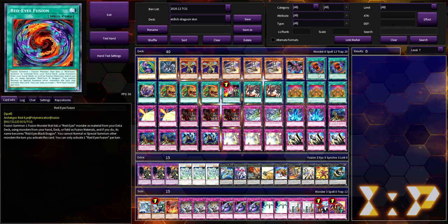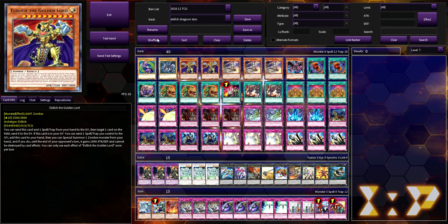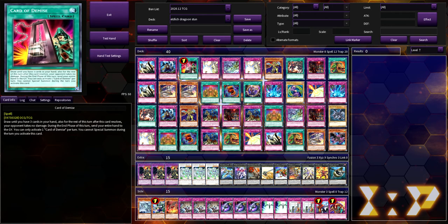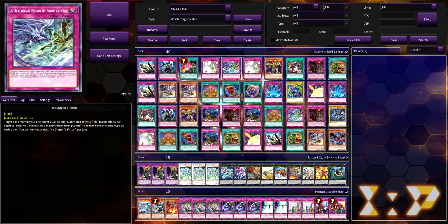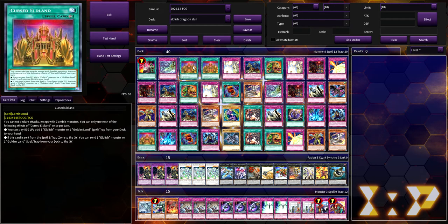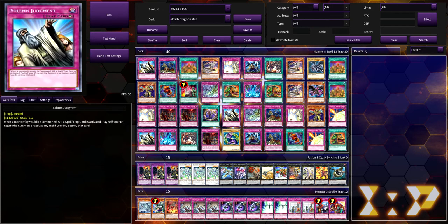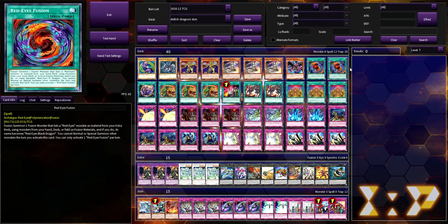Let me know what you guys think about this deck. I personally enjoy it — I love going Inspector Boarder set four, it's fantastic. Even opening something like this: you can set everything, use the Card of Demise, you can get the Eldlich in the grave. This hand gets you to Golden Lord with Card of Demise — it's alright. The ideal hand: you summon Inspector Boarder, activate Cursed Eldland for a search, set three, pass — you're winning that game. Let me know what you guys think in the comments below, as always thank you for watching, and subscribe if you have not already.